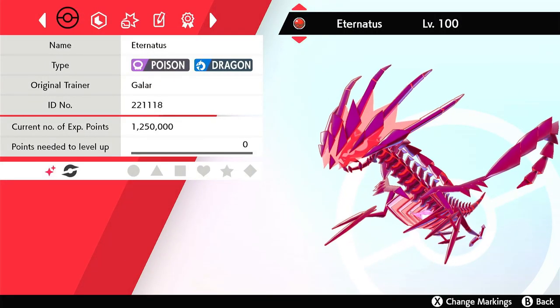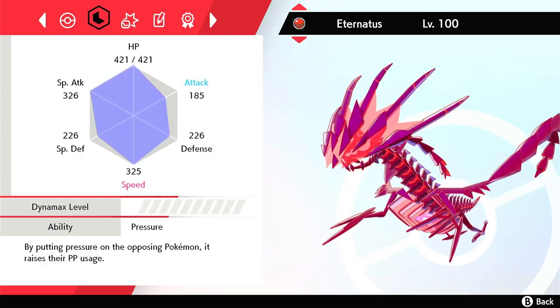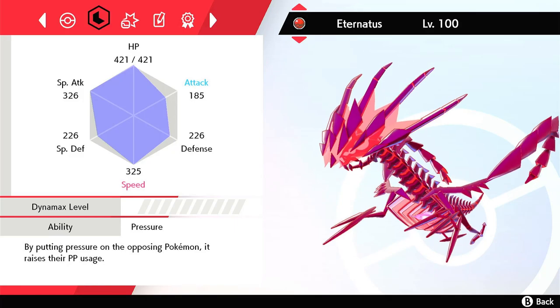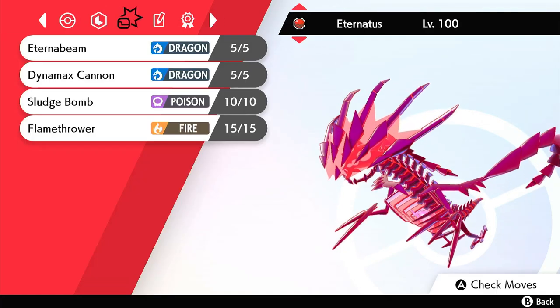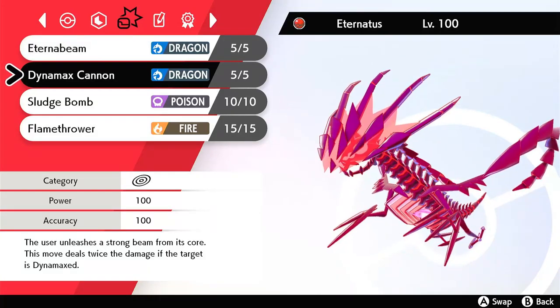This Eternatus has an original trainer of Galar, has an ID number of 221118, has an ability of Pressure, and has a nature of Timid. It'll also know the moves Dynamax Cannon, Eternabeam, Sludge Bomb, and Flamethrower.